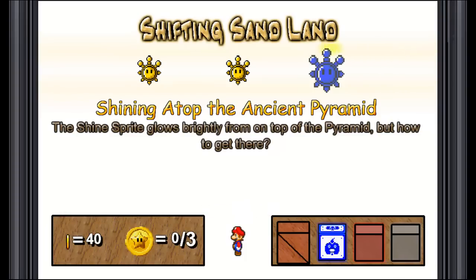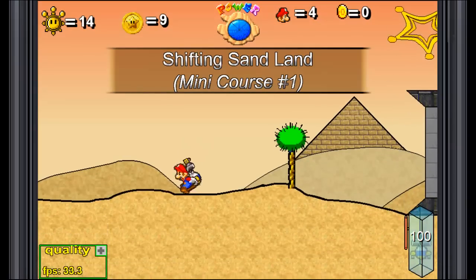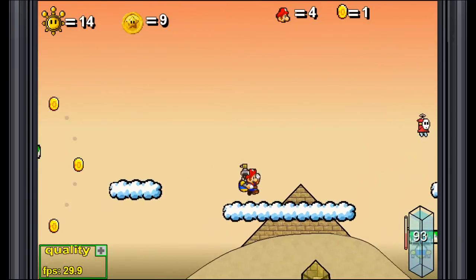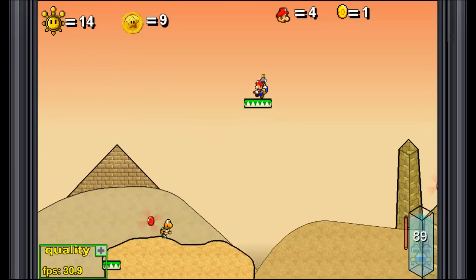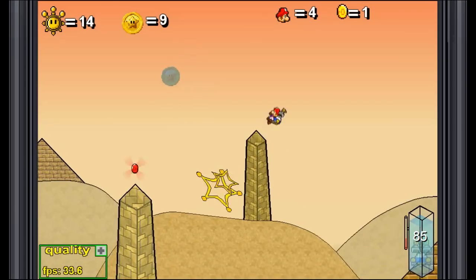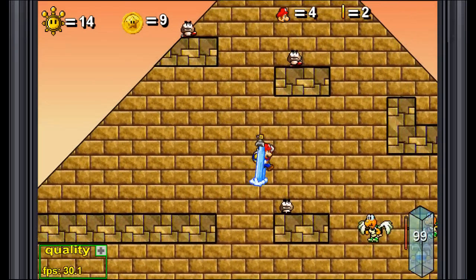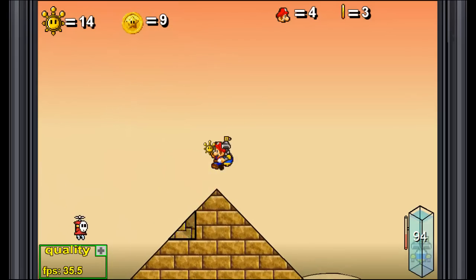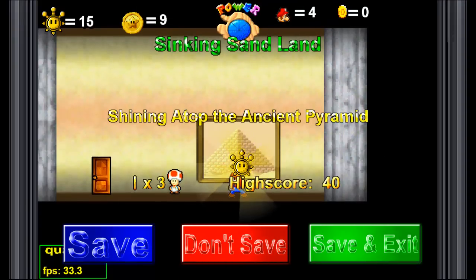Let's go for the last one. Shifting Sandland: Shining Atop the Ancient Pyramid. The shine sprite glows brightly from the top of the pyramid — but how to get there? We'll have to find the way, but it's a good thing they tell you exactly what to do from the start. Maybe taking a sling star? Whoa! Okay. Take a path back over there. This should help. Take out the enemies — there's gonna be a lot of taking out enemies here. Oh, there it is! That wasn't hard at all. Here we goooo! Wow, I feel like I took out that entire stage in record time — only getting three coins, though.